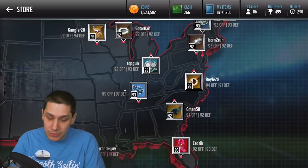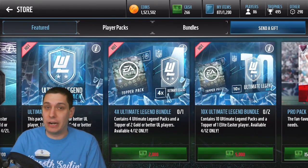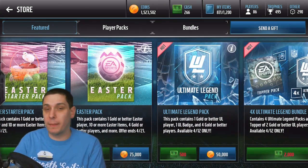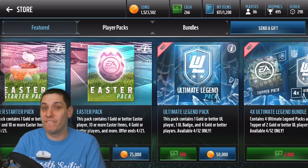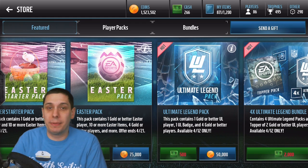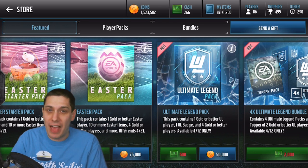What I decided to do — when you go in here, you kind of have some opportunities to do some different things. You can of course open up the Standard Pro Packs, that's always an option. But you also have the opportunity to either open up Easter Packs or Ultimate Legend Packs. The Ultimate Legend Packs are 50,000 coins and the Easter Packs are 75,000 coins. So I had to decide which was the better value.